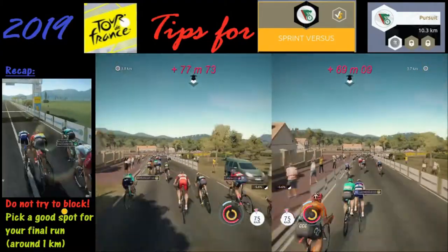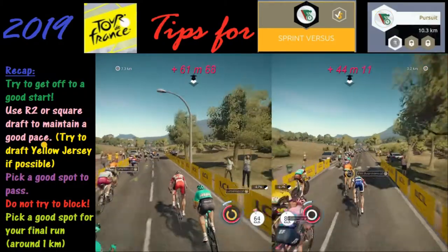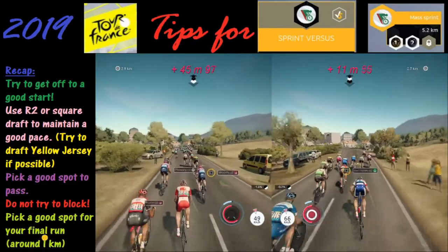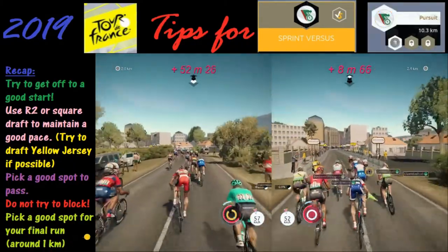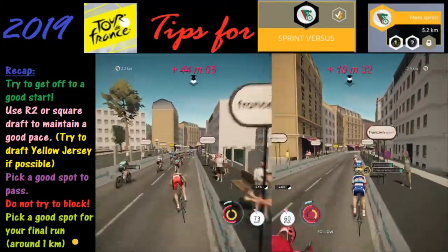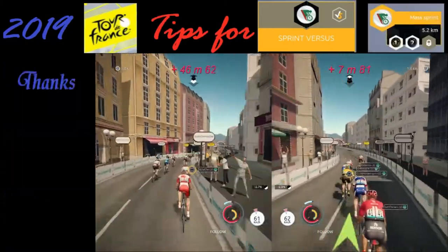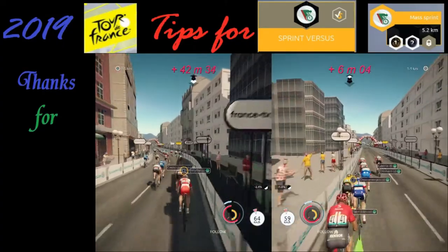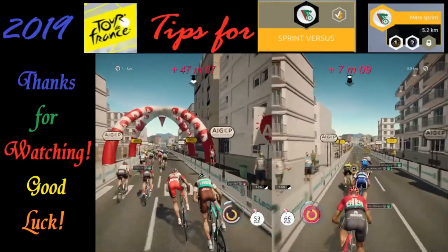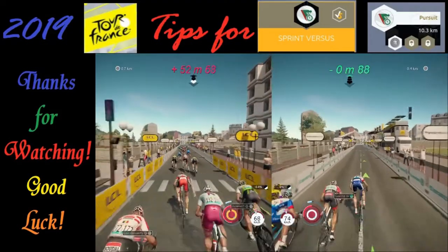You're looking to draft and maintain a good pace. Finally, when you get near the end around a kilometer, pick a good spot for your final run — around one kilometer just go all out sprint and keep your fingers crossed. If you can time all this stuff right, the results are definitely going to improve. That is going to wrap this up. Thank you for watching and good luck.